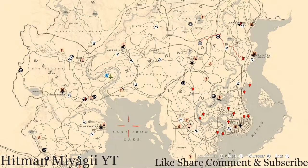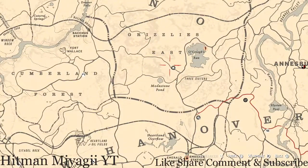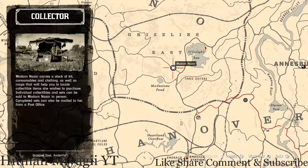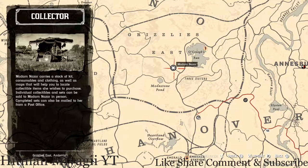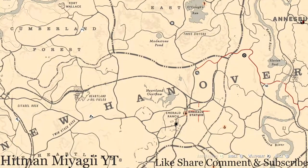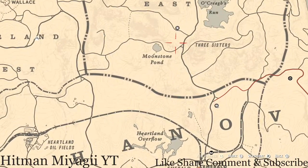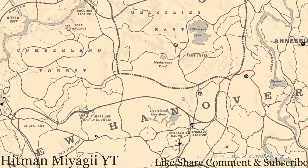First things first, let's get to Madame Nazar's location. Madame Nazar is up here in Grizzlies East. She will be here until 2 a.m. — that's Eastern Standard Time, New York Time Zone, East Coast Time Zone. How I personally get to her is I run up to her location from my Moonshine Shack. If you're not in this area, simply fast travel to Emerald Station and run up from there.